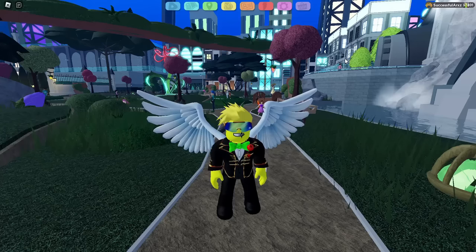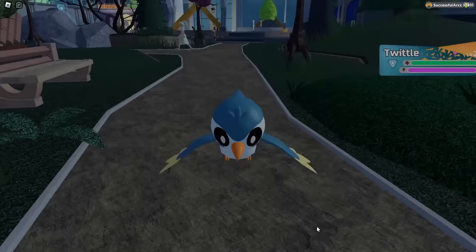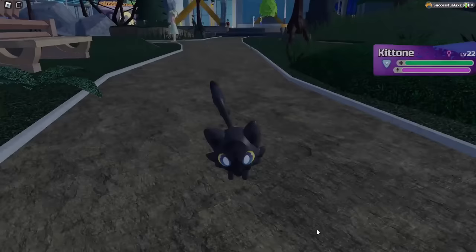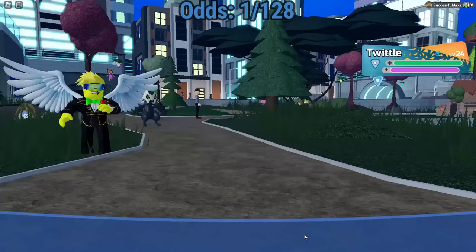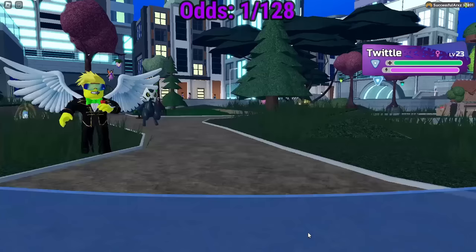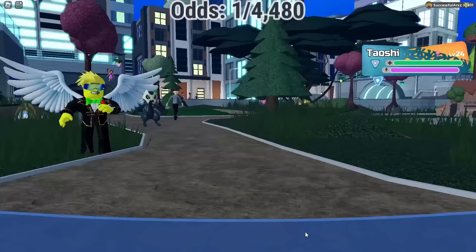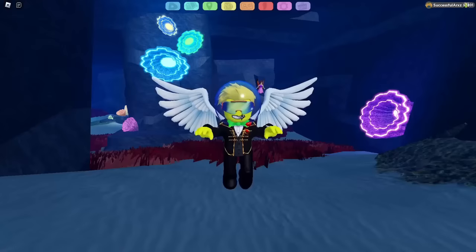Time for pity — hopefully a gamma Kittone or something. Got an alpha Twiddle — the worst thing I could have gotten from this area. Corrupt Kittone — free shard, I'll take it. Another alpha Twiddle, fine, whatevs. Corrupt Twiddle — I'll take this over alpha that's for sure. Kazune — alright then. Gamma Teyoshi — I'll take it honestly. Got a gamma Twiddle now — another one.